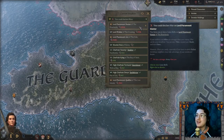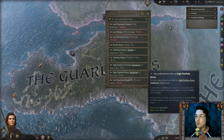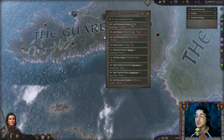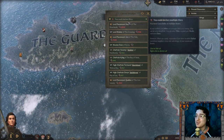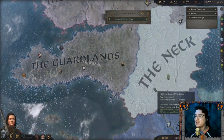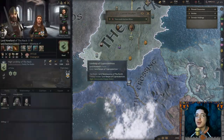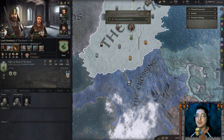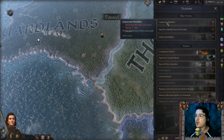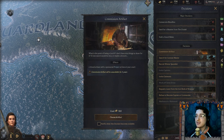I can declare nine wars — most of them against wildlings of the north. I can declare war against Lord Paramount Quellon, which is interesting, but I'm not sure I want to do that. So we might begin our playthrough by fabricating some claims on lands of the Neck, while I have no hatred against the people of the Neck. I could also commission an artifact — it'll cost me a hundred.